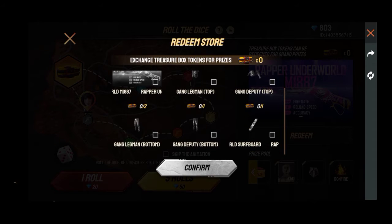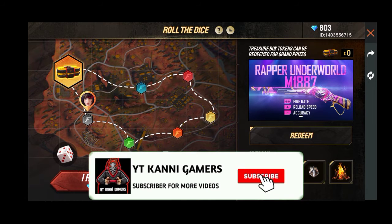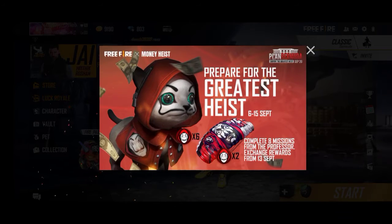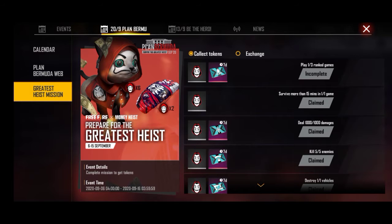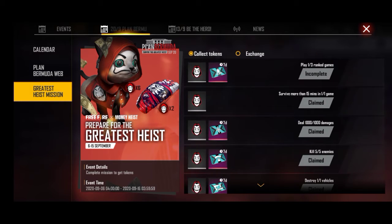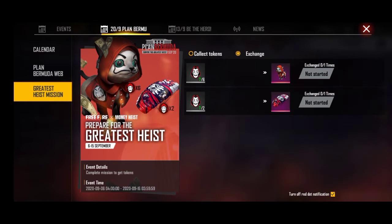I am able to get a reading. I am able to get this one — I am able to get double data for this. I am able to get a free one. I am able to get this one, and as I was at school...